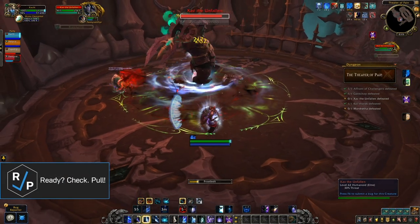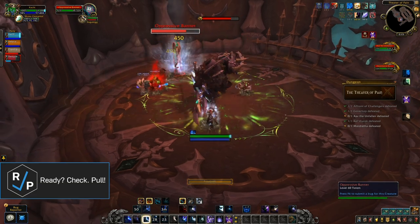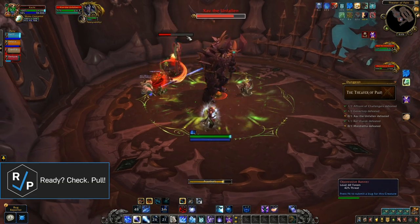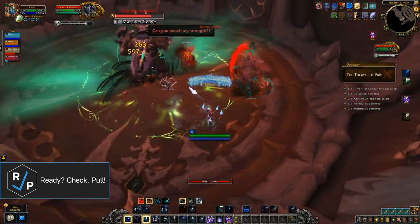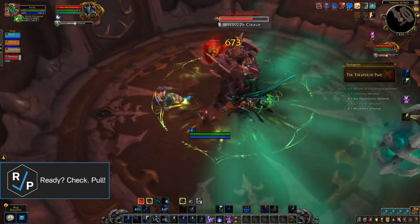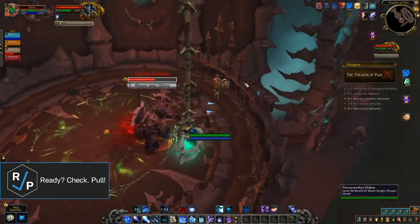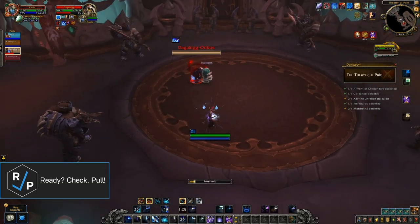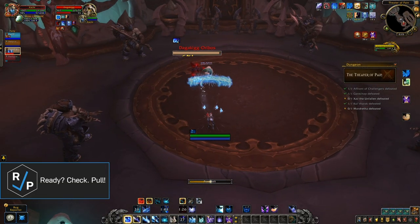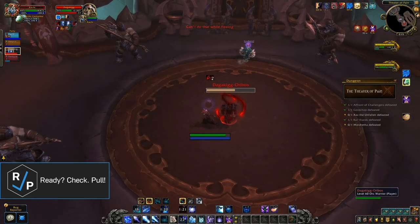On to Xav the Unfallen. You need to quickly kill the banner that spawns by the boss — it slows everyone, making it harder to dodge the next few abilities: Crushing Slam and Massive Cleave. These are very telegraphed abilities that the boss casts when he gets full energy. They do a ton of damage if you get hit. Occasionally, the boss will select two DPS to duel in the pit below. The winner gets a short damage increase while the loser gets a short damage decrease. One player needs to win within 45 seconds or else both players get their damage cut in half for 30 seconds.